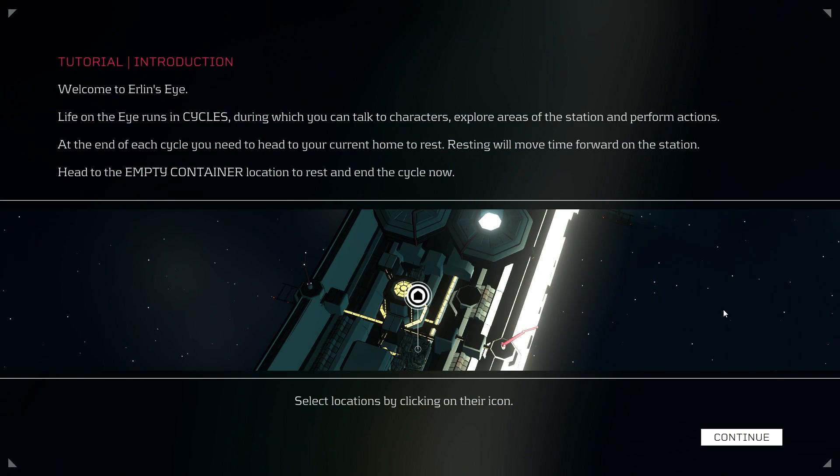Tutorial introduction. Welcome to Erlen's Eye. Life on the Eye runs in cycles, during which you can talk to characters, explore areas of the station, and perform actions. At the end of each cycle, you head to your current home to rest. Resting will move time forward on the station. Head to the empty container to rest and end the cycle.